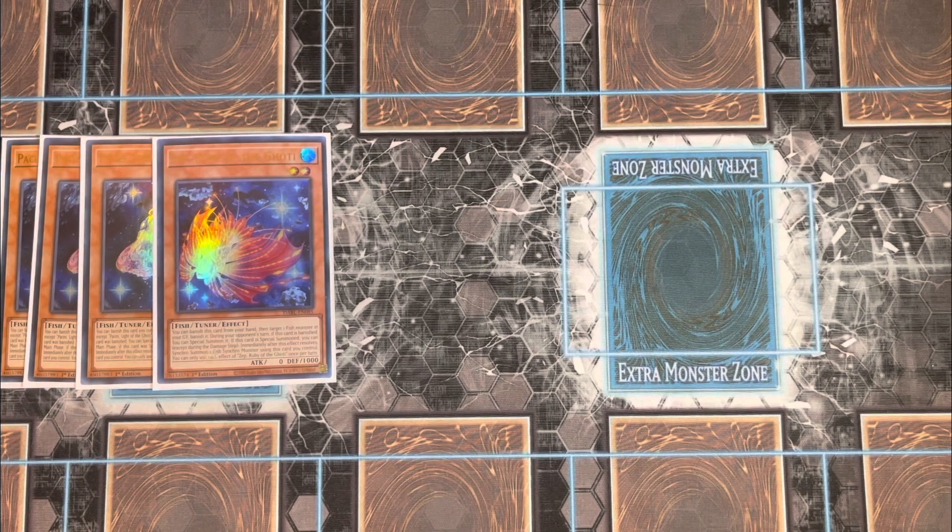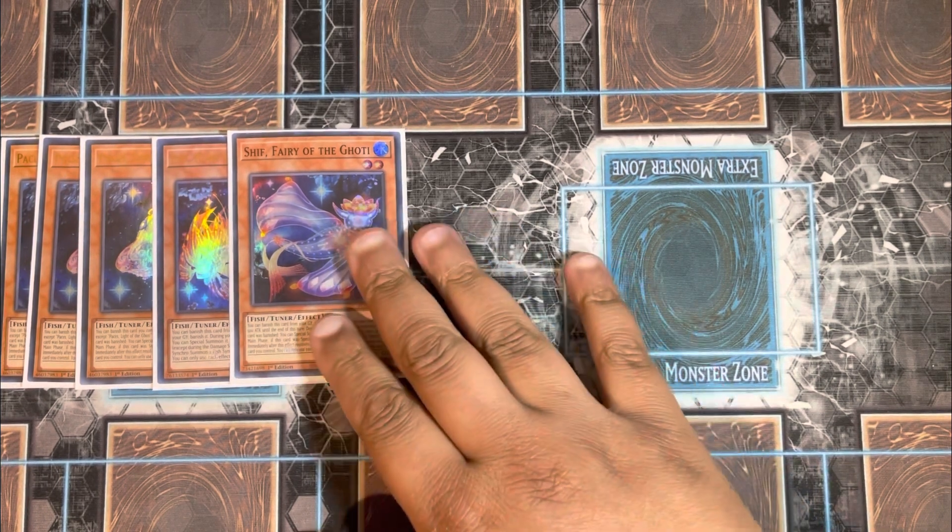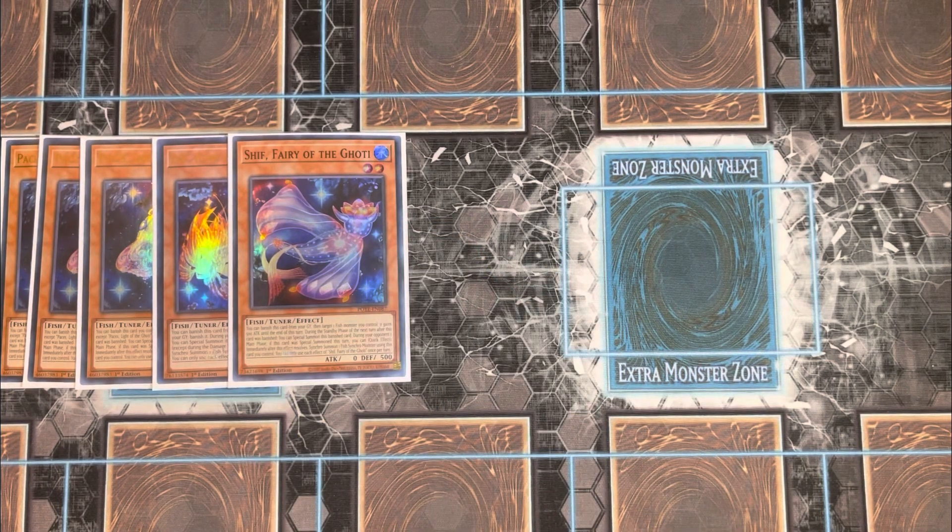You're also running one Shift Fairy of the Goatee. The whole deck's theme is banishing fish monsters, bringing them back during your opponent's standby phase, then synchro summoning a big Goatee on your opponent's turn. Shift is a level two aqua fish tuner. Its effect: banish this card from your graveyard, target one fish you control — it gains 500 attack until the end phase. During the next standby phase you can special summon this banished card, and during your opponent's main phase, if special summoned this turn, you can quick-effect synchro summon one fish synchro monster.